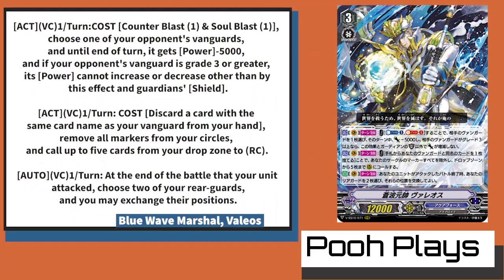His effect is: for a Counter Blast and Soul Blast, choose your opponent's vanguard and it loses 5k. If your opponent's on grade 3, power can't increase or decrease other than a Guardian Shield — very in line with his old one.